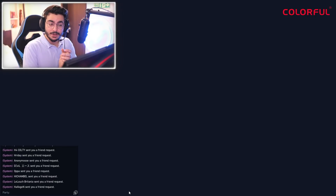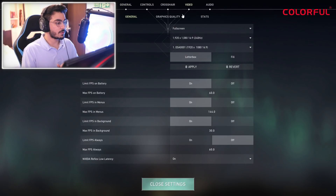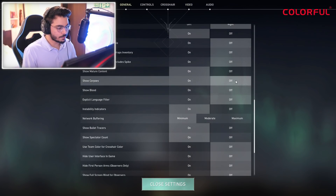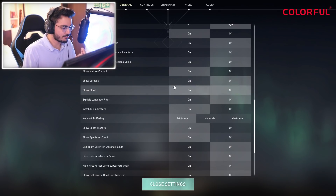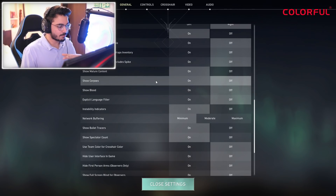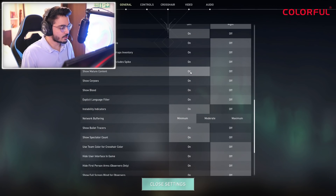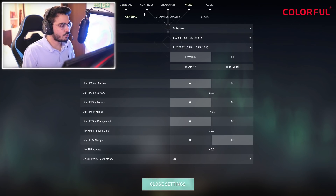Now let's jump into the game. In the game there will be settings I'll explain. First of all, go to General and turn off 'Show Corpse' and 'Show Blood', because corpses rendered on the ground and blood both affect FPS a little bit. Show mature content — keep that on. Then go into Video.